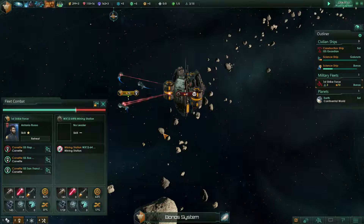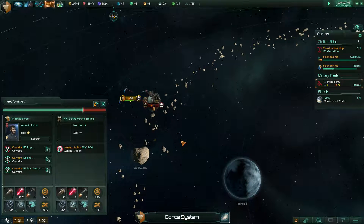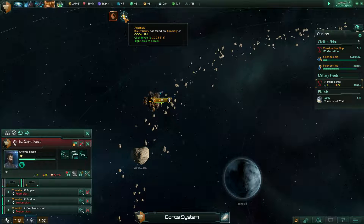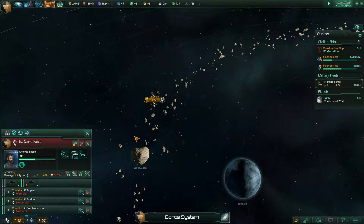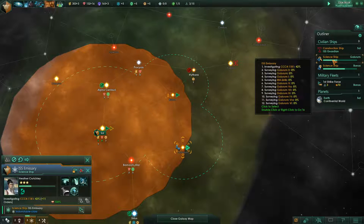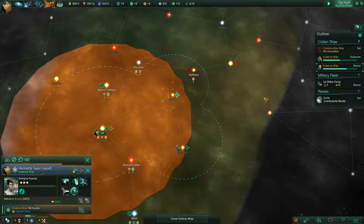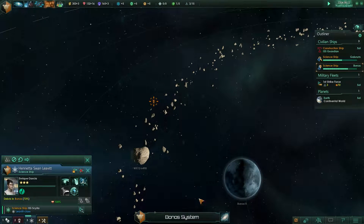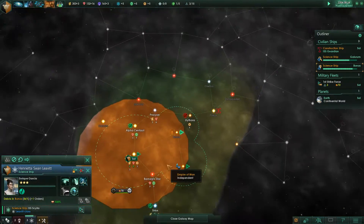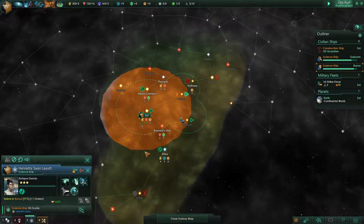So it looks like we're going to take this station down. It's got just a sliver left — we're down to hull. Let's take this fleet back to the closest spaceport to repair. That's taken care of. We've got a science ship which should be doing something — it's headed there now. I haven't tried this before; it is investigating now. We can queue up orders; you just have to hit the space bar to do it. That's something I kind of knew but had more or less forgotten about.